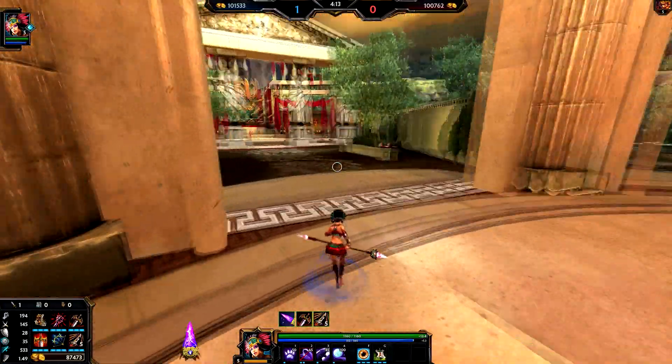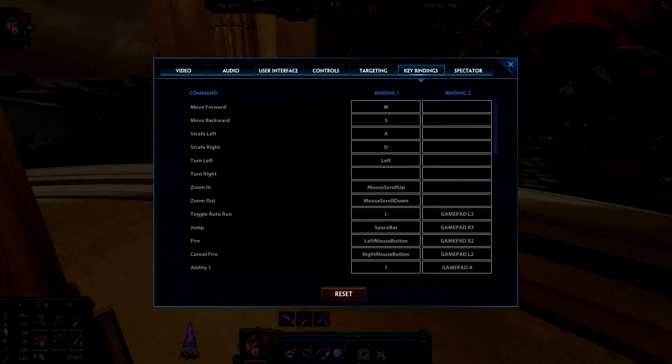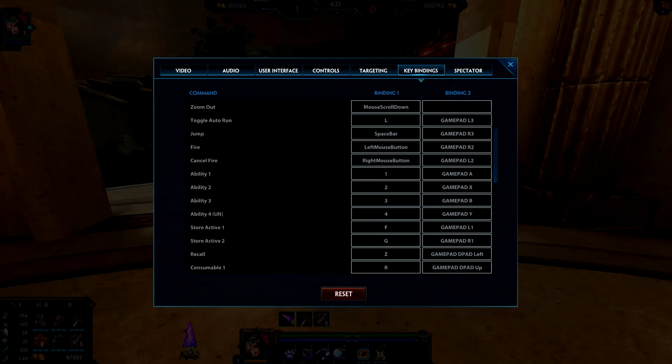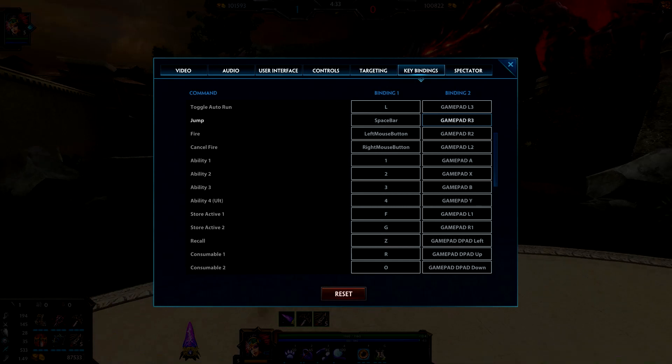That's really it for that comparison. So the main thing is how do I set it up? Here we go — Toggle Auto Run is Gamepad L3, that's basically the left 3D stick click. The jump is the R3 stick click. You can probably hear me clicking that when I'm playing and recording.